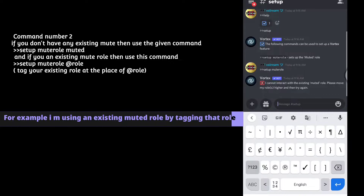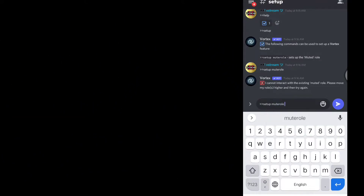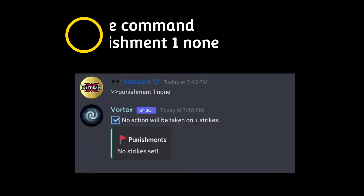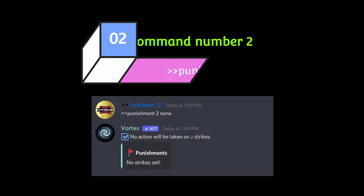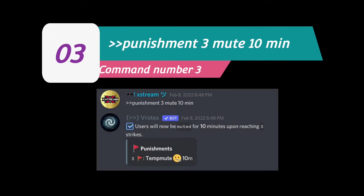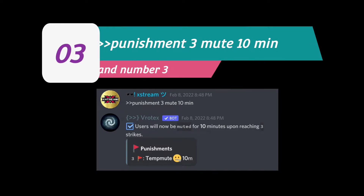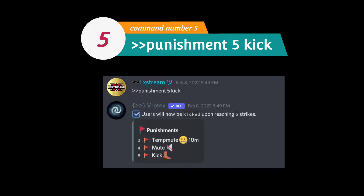For example, I am using an existing muted role by tagging that role. Now let's set up punishment before setting up strikes. Use the command 'punishment 1 none', then 'punishment 2 none', then 'punishment 3 mute'.